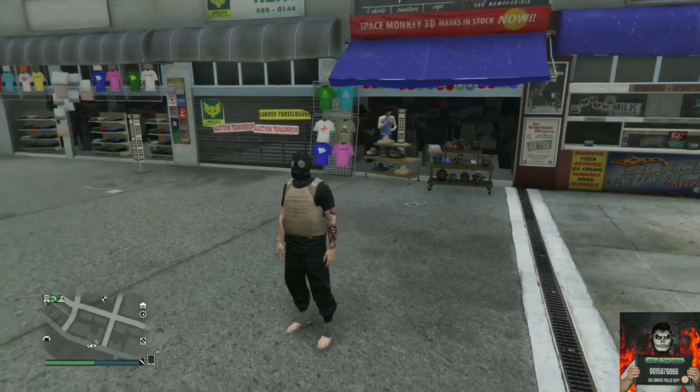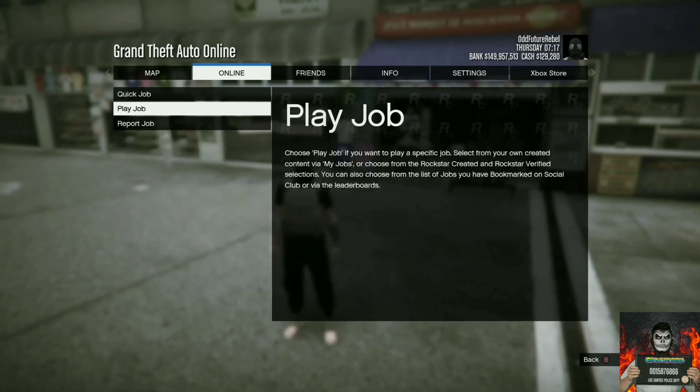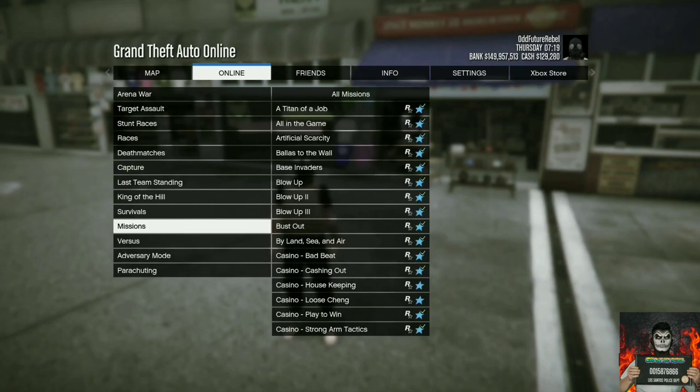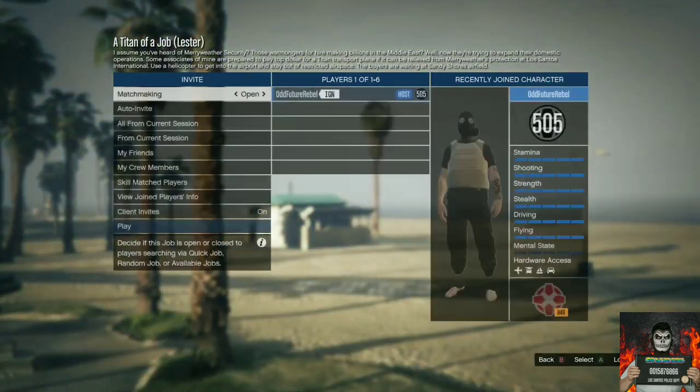Once you've done that, open up your pause menu, go over to Online, go over to Jobs, go over to Play Jobs, go over to Rockstar Created, go to Missions, and start the mission called A Titan of a Job. Once you launch the mission, accept the alert.